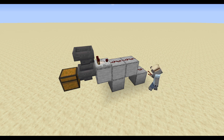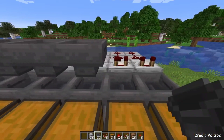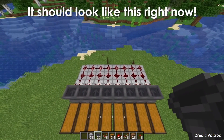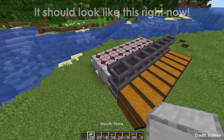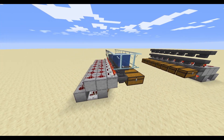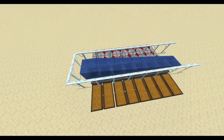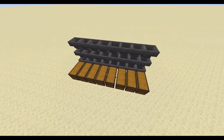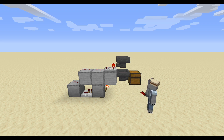For the past 11 years, this design didn't change much, and even the newest YouTube tutorials feature this old-school design. There are obviously some small variations, because you can for example either use water to distribute the items, or you can use another row of hoppers instead. Apart from this small thing, there's not much to change in this design.